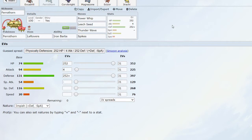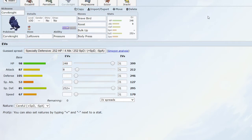EV-wise we are a physically defensive build with max Defense and max HP to take care of a lot of Ground threats, so it can eat up Earthquakes and some weaker Fighting moves thanks to being very defensive.